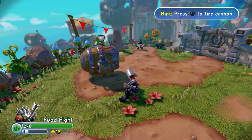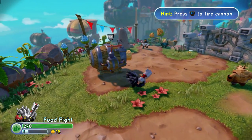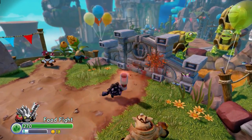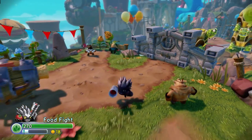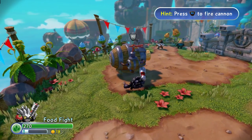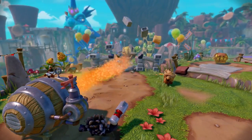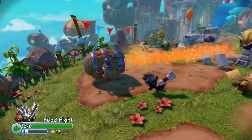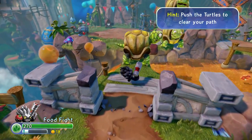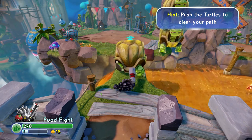Only thing better than a key is a loaded cannon pointed at a locked door — fire away! But it looks like we've got too strong a barrier for our tomatoes. Luckily, there is a giant vat of soda, bubbled and ready to go, so let's unleash some of that carbonated pressure. We can use that powerful orange soda to blast our way through. We've got some turtles in the way — they don't mind a dip in the orange pool.